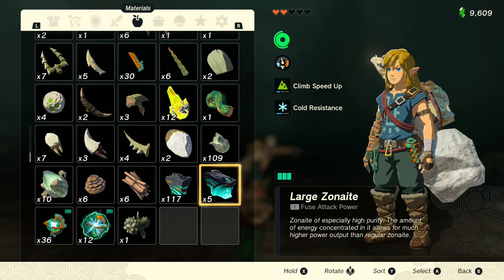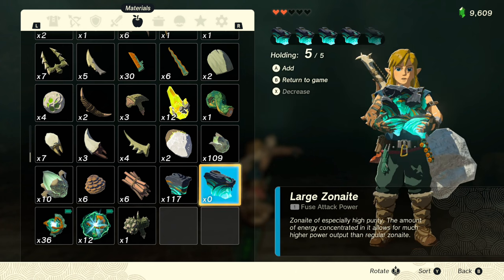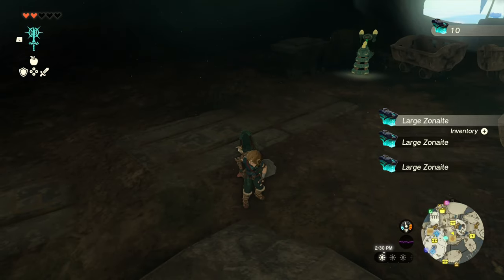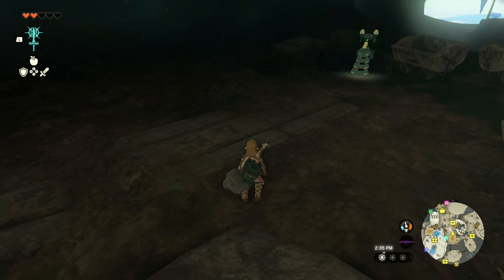Hey everyone, it's Rob and the duplication bug has gotten even easier, if you can believe that. Now you don't need to dump items out of your inventory. You don't have to use a bow. All you have to do is be able to pause the game mid-air of a shield surf and you can duplicate any item in your inventory.